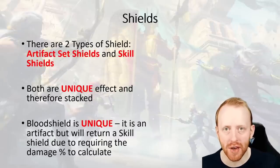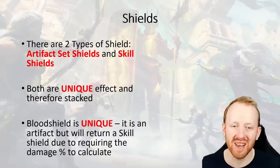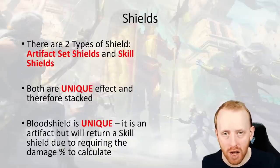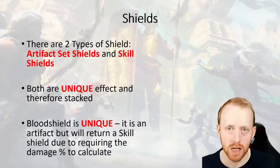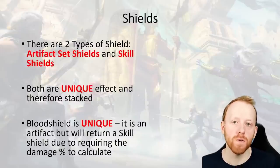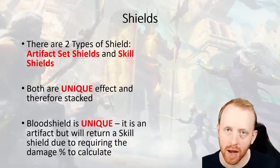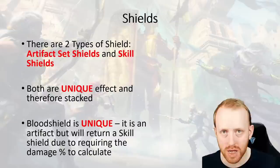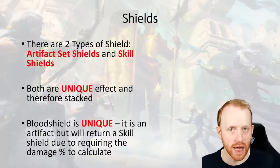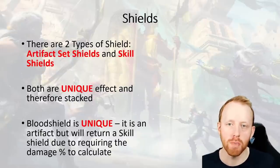So when we talk about shields, there are two effects - meaning the buffs you see in-game. There are two types of shield effects: ones cast by artifact sets and ones cast by skills. It's important you understand the difference because both are unique and therefore will stack with each other. They are coded differently even if they behave the exact same way. That means if you have a shield set on Brogni and you cast his A3, you will get double the shields because you get his A3 shield on top of your shield set.